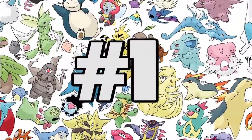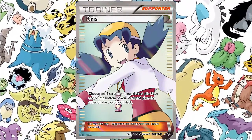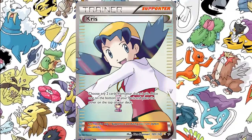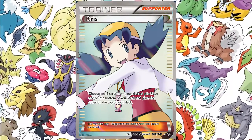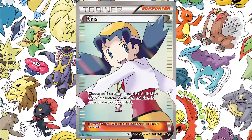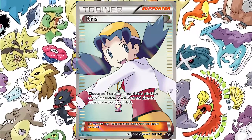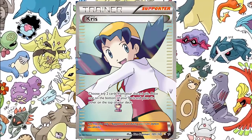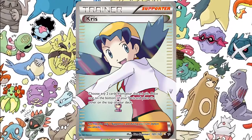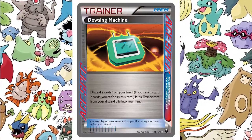Coming in at number one, we have Chris the trainer — it's going to be the supporter. So it's a full art supporter. Choose any two cards from your discard pile, place one of them on the bottom of your deck and place the other on the top of your deck. I really like this card. It's got a very interesting technique to it. It's a little bit like a dowsing machine and a little bit like a computer search.